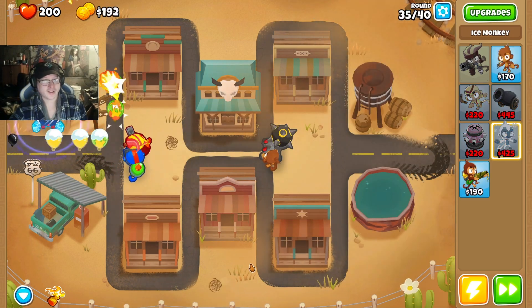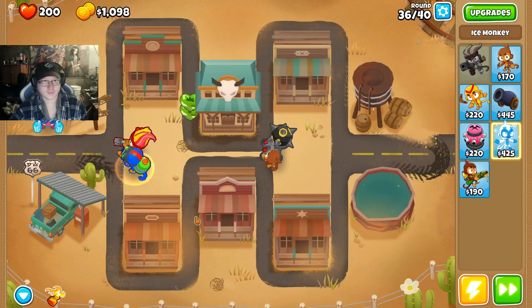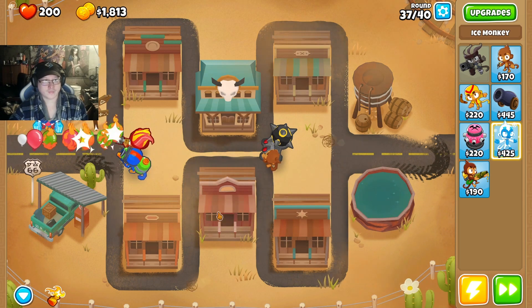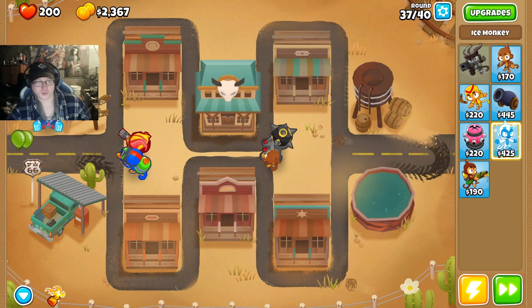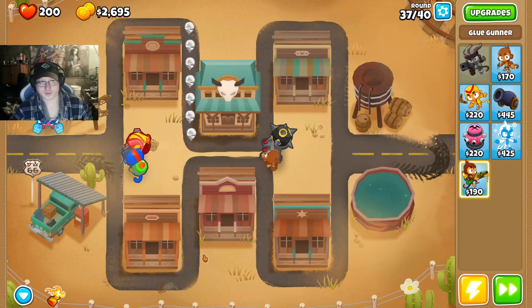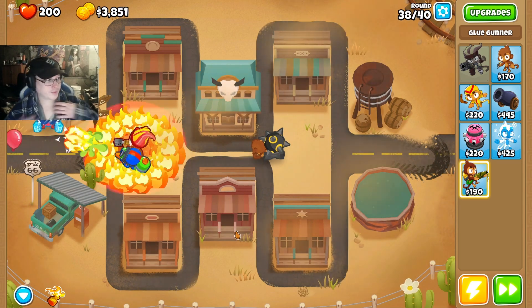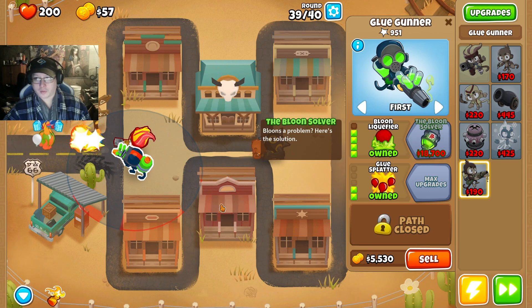I didn't even take embrittlement. Oops. I think I should have gone for the middle one to hit the camouflage ones better, but that's alright. That's a lot of damage. We'll need blue and liquid fire next — that'll be great for round 40.